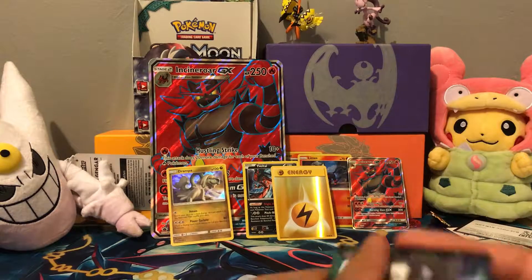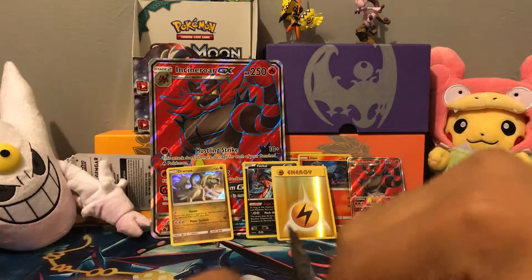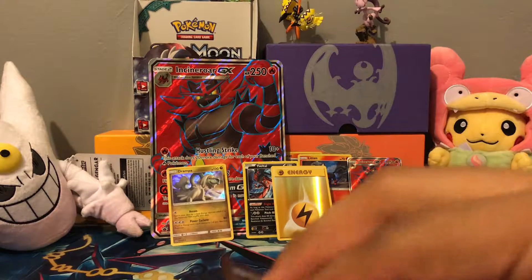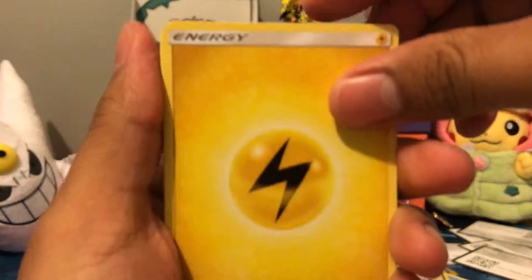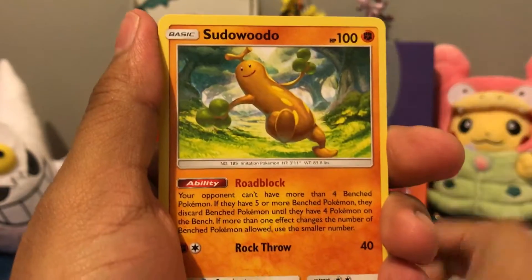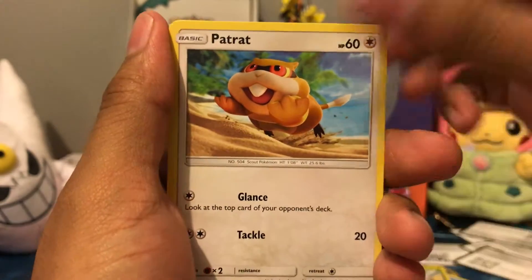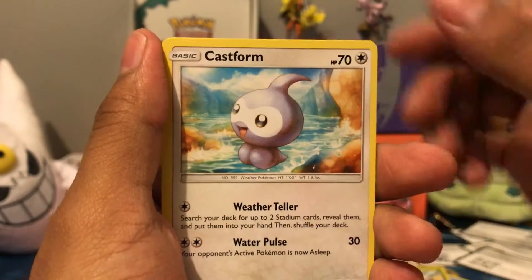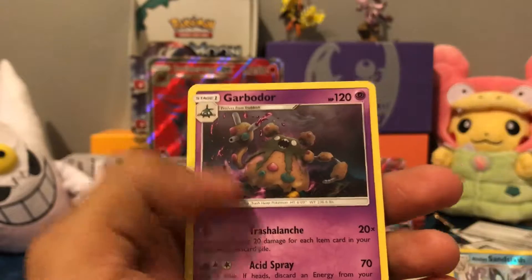And now for the last pack of Guardians Rising in this Incineroar Collection. For the final pack, we got a Lightning Energy, Aether Paradise Conservation Area, Haloth, Sudowoodo, Cottonee, Carvanha, Patch Rat, Gothita, Castform, Reverse Alolan Sandslash, and a Garbodor.